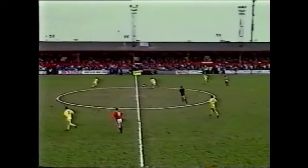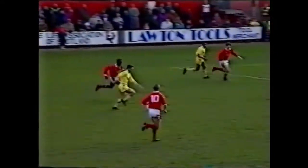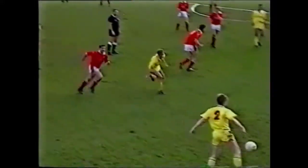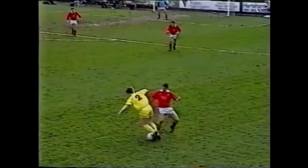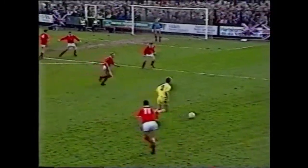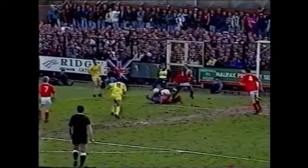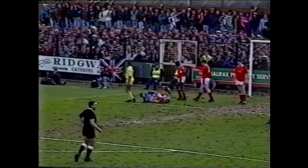Meacham again involved, this game going from end to end with full-blooded challenges in a full-blooded game. The shot comes in from Lancashire — another good save. Meacham involved again and his cross causes havoc in the Crewe defence. Roger Eli nearly managed to get on the end, but still the game was drifting goallessly towards a draw.